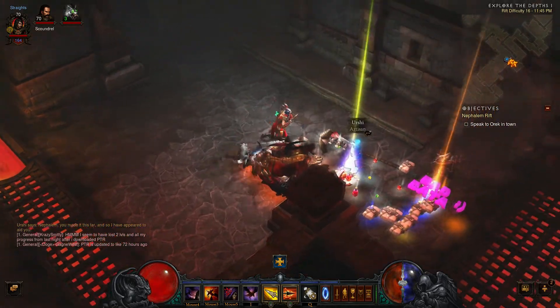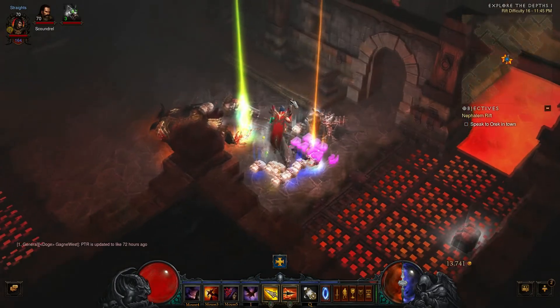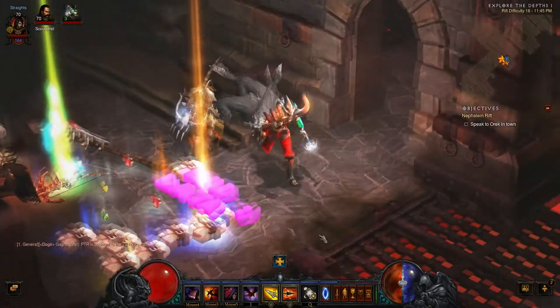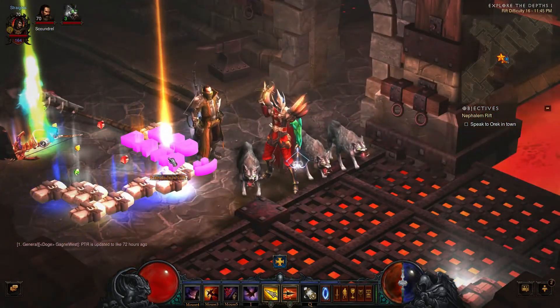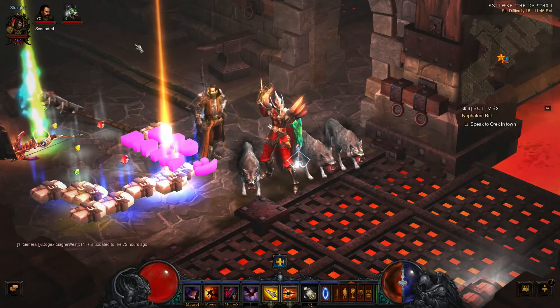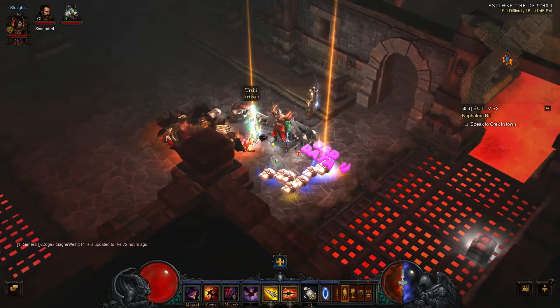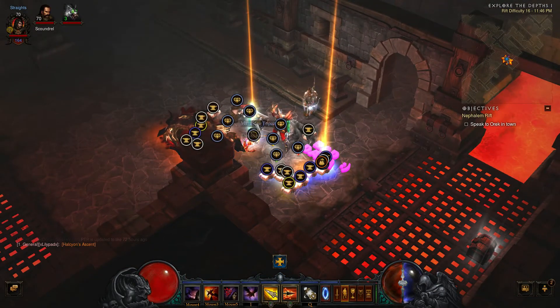And that's when Urshi shows up — she's like, hey, you made it this far, here's what you get. And what we get here is this wonderful bad data legendary — with a smiley face. That is just so awesome. I love finding bad data. PTR, ladies and gentlemen, PTR.